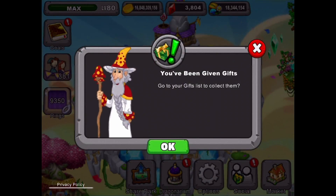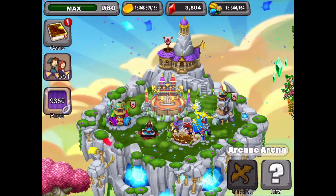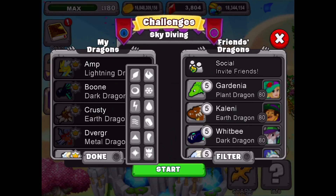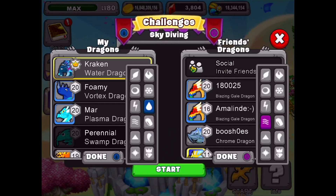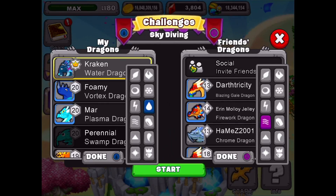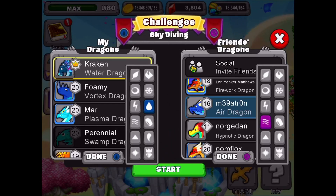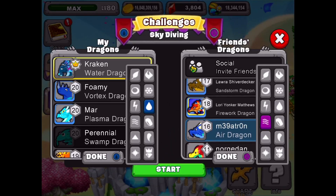And here we are in the game. We're going to start with the Arcade and get that going. We have water and air. So we'll pick a water dragon on our side for my dragon. We're going to see we have an air dragon we can choose — we've got a few here that our friends have available. There's a blazing gale, lots of blazing gales. There's a level 20 right there at the top — that might be the best choice. We have an air dragon here. I think we're going to go with this air dragon level 16 and see how well we do.